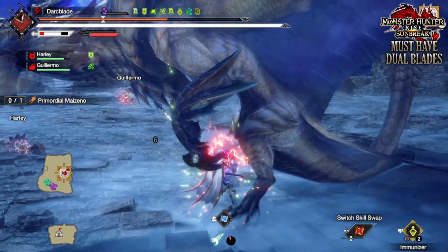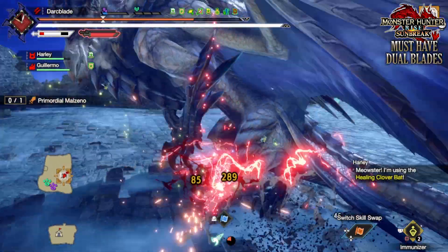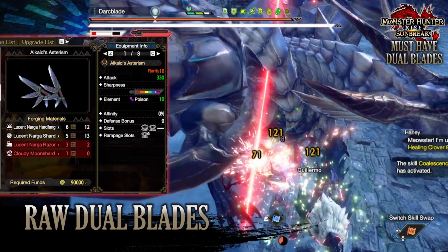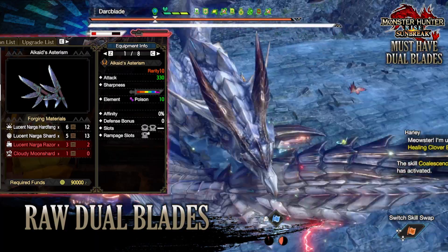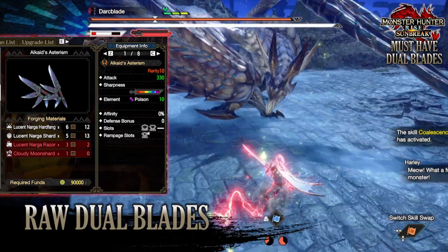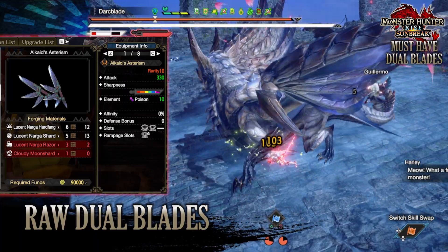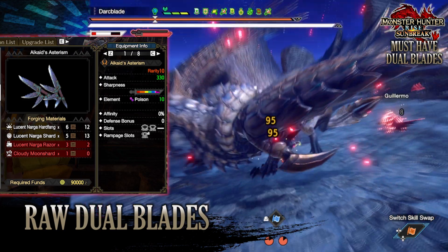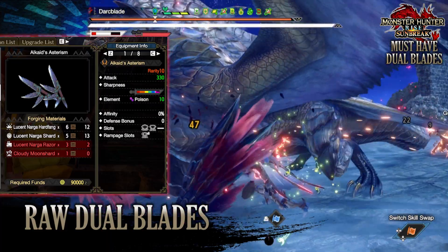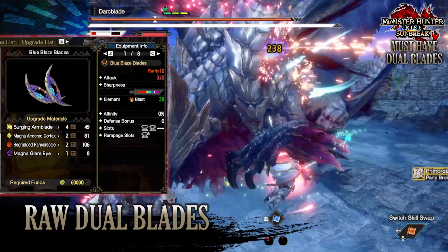For raw attack dual blades, I'd recommend two options. First would be the Lucent Narga dual blades, the Alcalde's Asterism. These have a raw attack of 330 with purple sharpness, a poison rating of 10, zero affinity, a defense bonus, a tier 4 and tier 2 decoration slot, and a tier 1 rampage decoration slot which can be upgraded. These give you decent raw attack, nice sharpness, good decoration slots, and the poison rating is an added bonus.